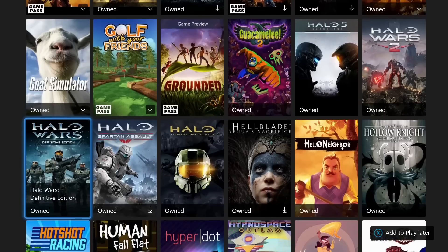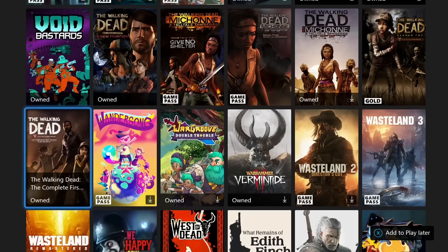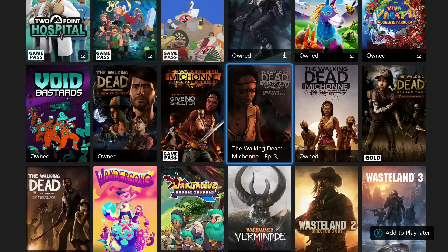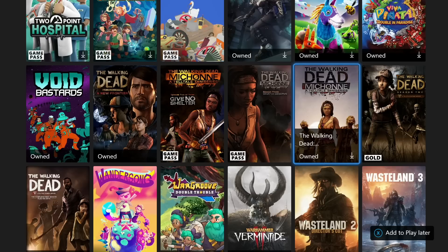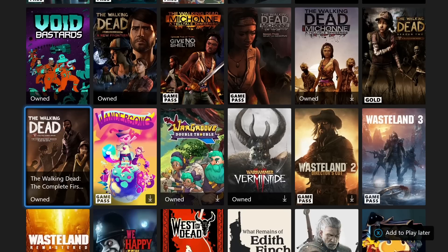Then we have the three Walking Dead games in Game Pass. We have The Walking Dead: A New Frontier, which lasts about 10 hours. Then we have The Walking Dead: Michonne, episodes one, two, and three — the shortest of all the Telltale games, with only three episodes. It rewards a thousand gamer score that are unmissable in around six hours. Then we have The Walking Dead Season Two — a thousand gamer score in about 10 hours. And we have The Walking Dead: The Complete First Season, which is like 25 hours long, but you can do it if you want. That concludes the section where we talked about all the games under 10 hours.